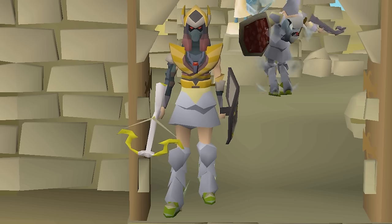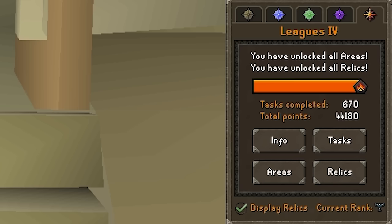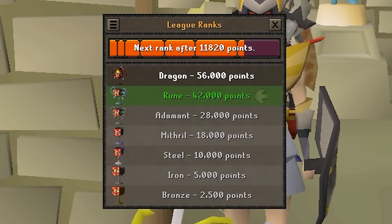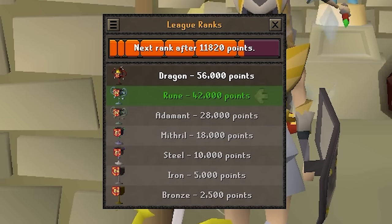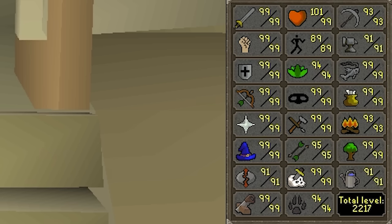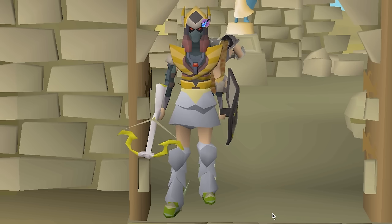Hello, hello, hello beautiful people! Welcome back to a brand new leagues video. We will be starting today's episode on 44,180 points, comfortably relaxing in the rune tier, but the goal is obviously to push for that dragon tier. In the last episode we worked on a lot of stats. We are currently 2,217 total and the plan is to get as close to max level as possible. I don't know if I will reach it, so let's just jump right into it.